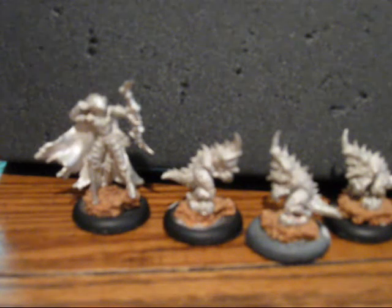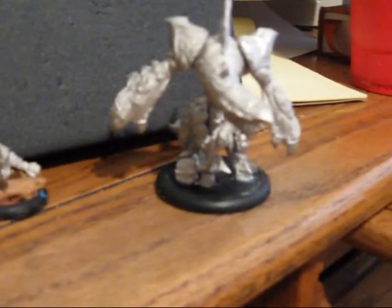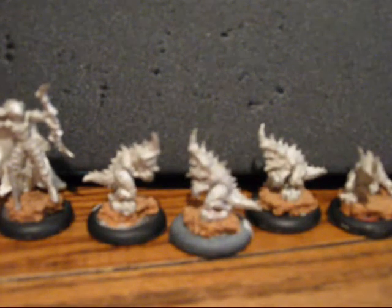Her feat grants all friendly faction models in her control area — which is 10 inches — an additional die on attack rolls, so basically boosted to-hit rolls. It's not super useful on the Shredders if you make them go Rabid, but it can be good on the Carnivean and on herself. Probably when you want to use her feat is when it comes time to do the assassination roll — getting free boosted to-hits isn't bad.